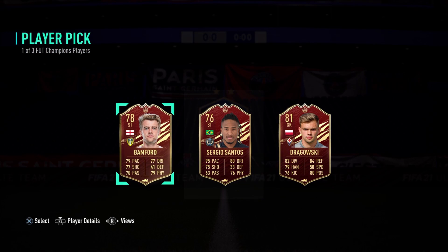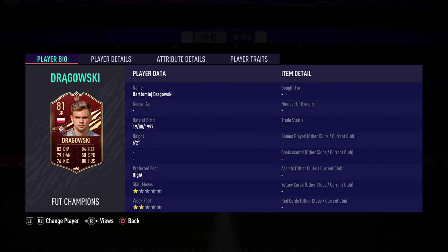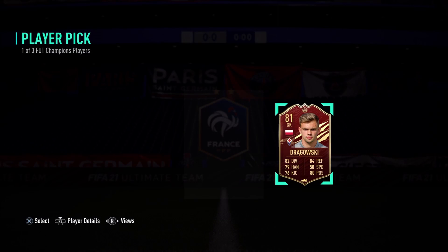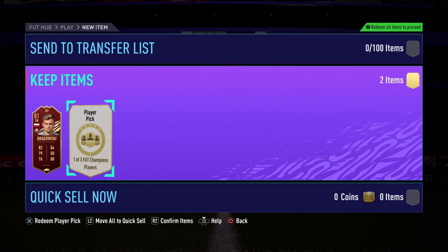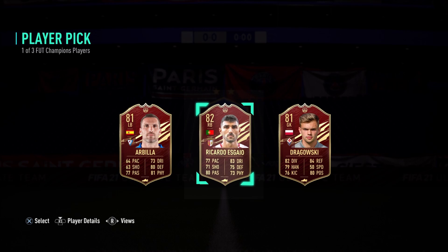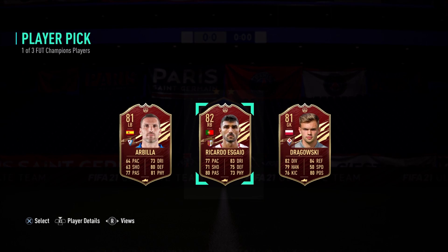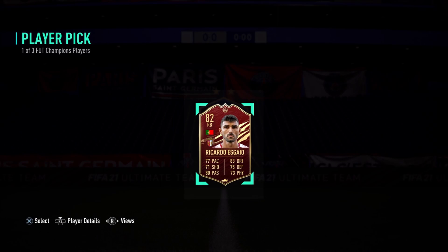We also completed the new silver SBCs — the Silver Stars. I absolutely love this concept. Moise Kean, one of my favorite signings in the last couple of transfer windows for PSG, has played really well and in game he's pretty good — three-star three-star, not great, but a clinical target man type of striker. I spent around 10k on a silver team since prices were inflating, but we built a pretty strong silver team that should last us a long time for all the other objectives — 10k for a team I'll use a lot is good enough for me.